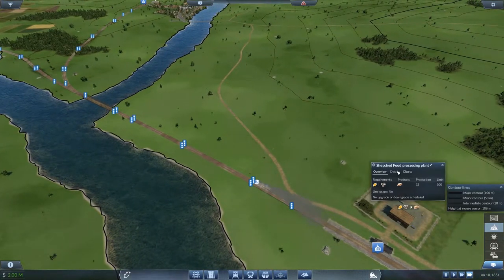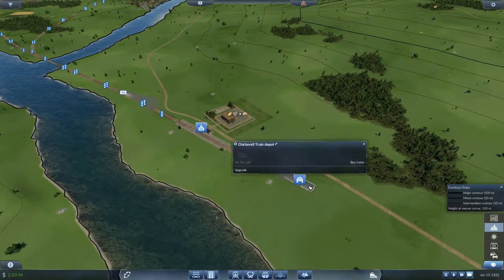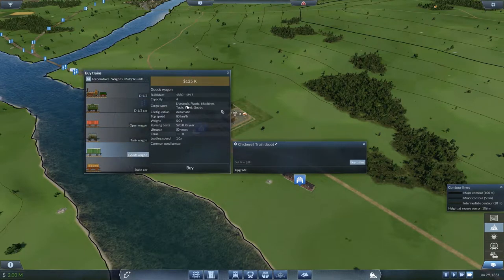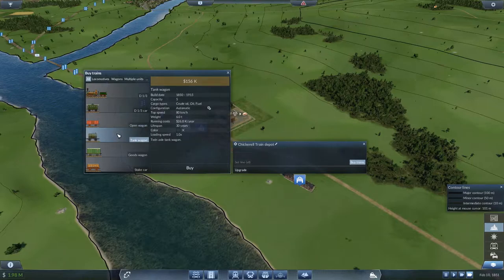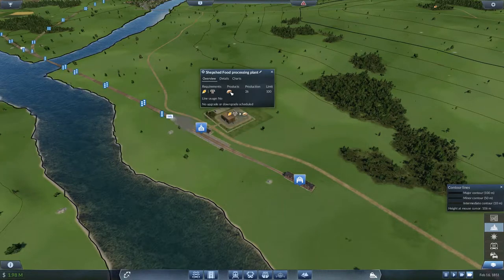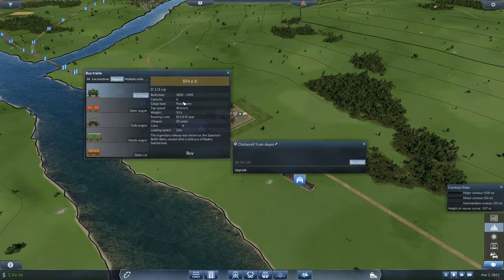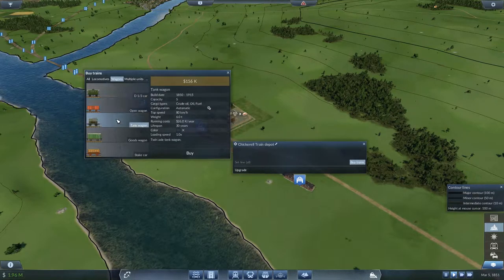We have some food here now that can be picked up, so we need to buy trains. I need to find a food wagon. Let me check — wagons: passengers, coal, iron ore, stone, grain, slag, crude oil, oil, fuel... food — here we go! So it's a goods wagon that I want.